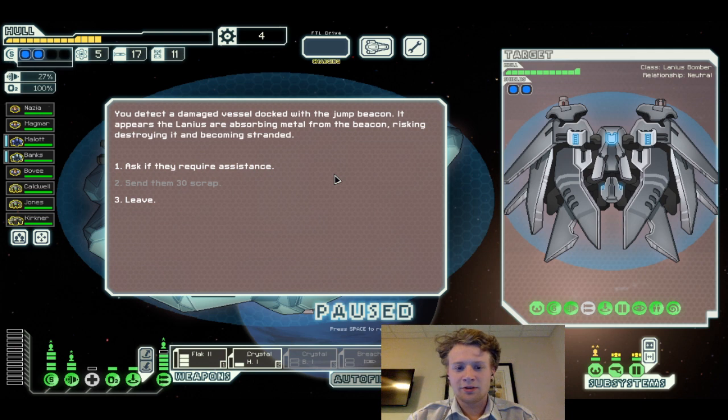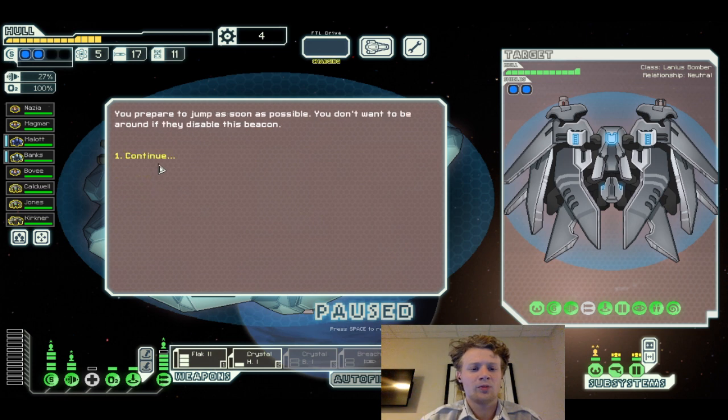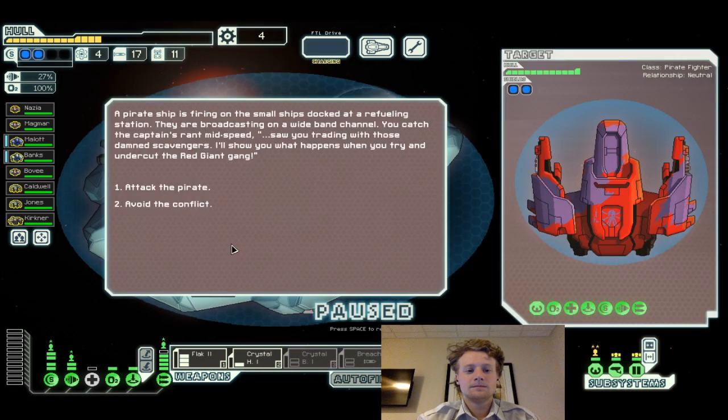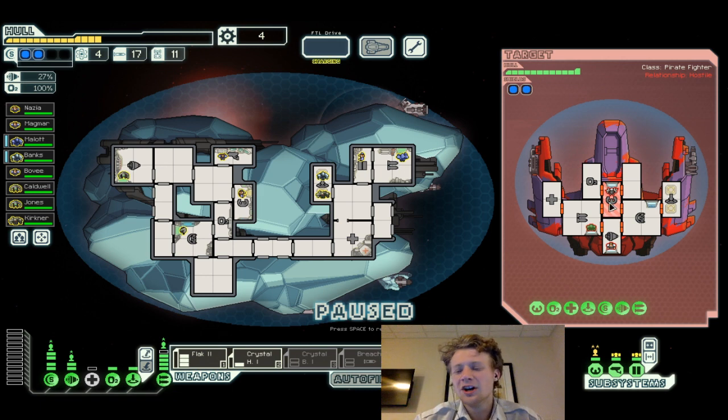You detect a damaged Lanius vessel docked with a jump beacon. It appears the Lanius are absorbing metal from the beacon, risking destroying it and becoming stranded. After a long message, translators can only spread out the critical word — they're desperate for scrap. You jump as soon as possible. A power ship is firing at a small ship docked at a fueling station. The captain rants about trading with scavengers.